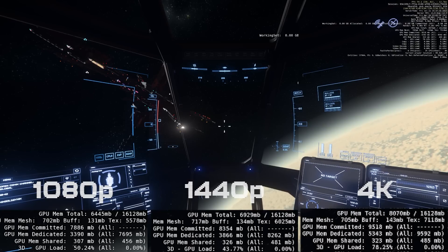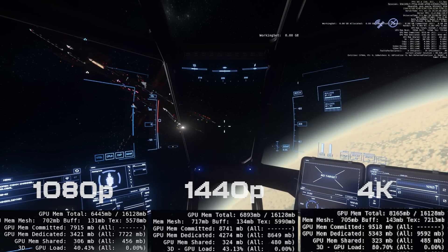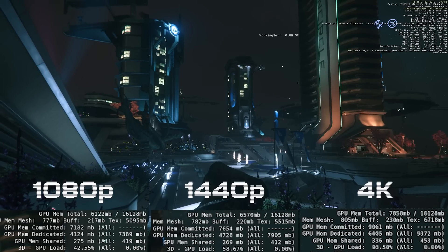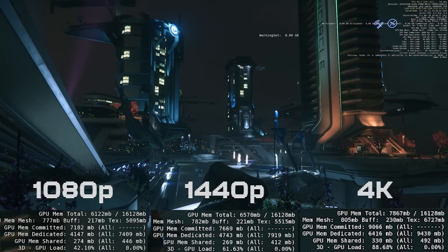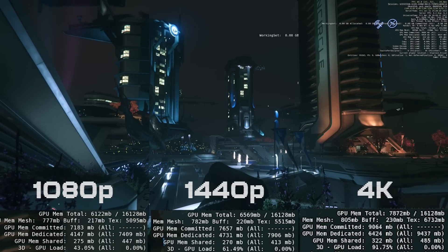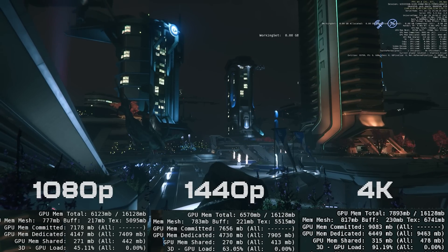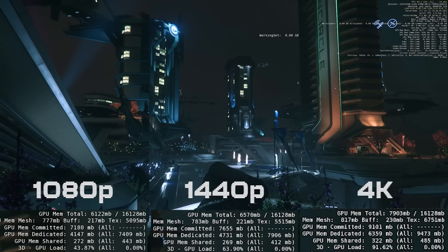Looking over Hurston from a ship with a space station in sight, there's again a big step up in VRAM between 1080p, 1440p, and 4K. Into Orison, it actually doesn't seem too bad — near eight gigabytes at 4K but the other two aren't too bad. That's a bit surprising since you'd expect Orison to be heavier, but compared to ArcCorp with buildings everywhere, maybe there's just not too much going on.